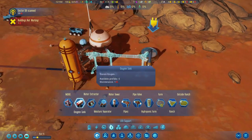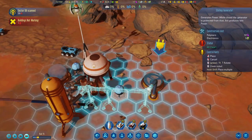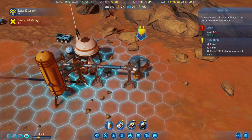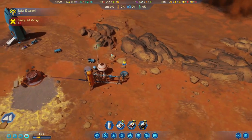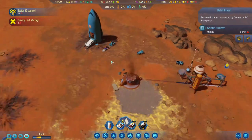And it needs power, which means we will place you somewhere here. There we go. We'll connect it up. Perfect. So now we can start building up some extra water in the bank. They can reach this one there — that's nice. Got quite a bit of metals now.